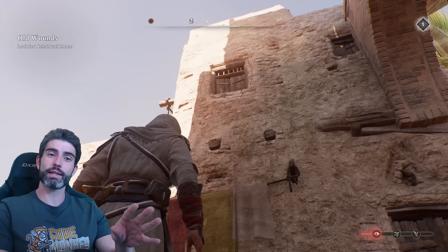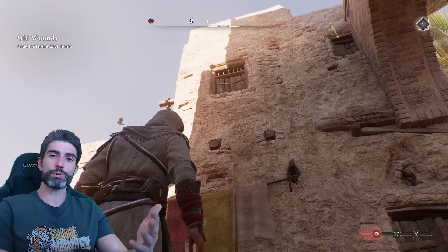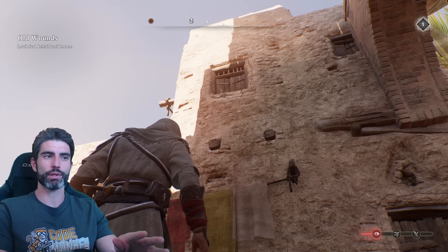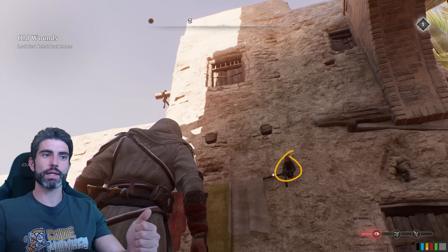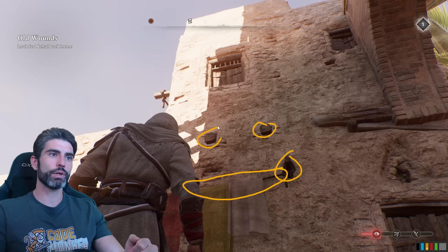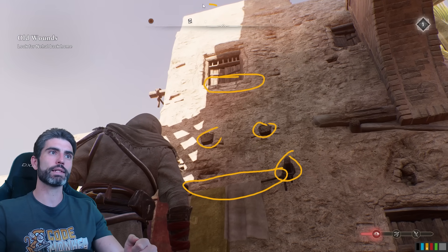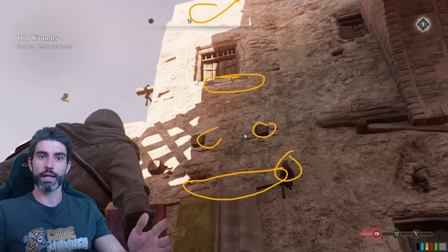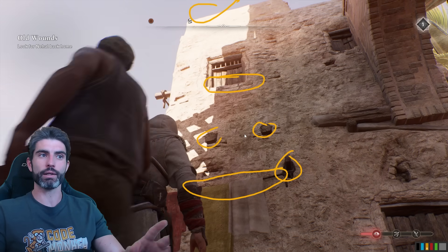Basically you need to define what exactly is a hang point, and then as the player moves you pretty much just need to figure out which is the closest hang point that matches the player's input. So for example over here, this one is marked as a hang point, this little wire here, this is also a hang point, this one, this one as well, and so on. All of these are individual hang points that were marked either manually or automatically through some algorithm.